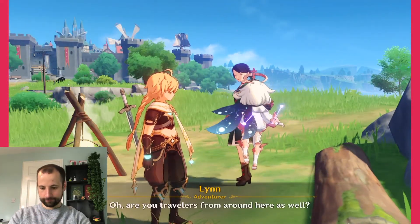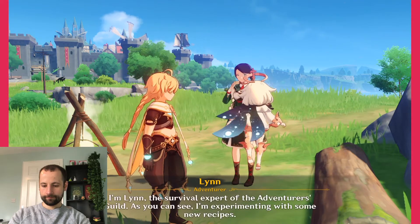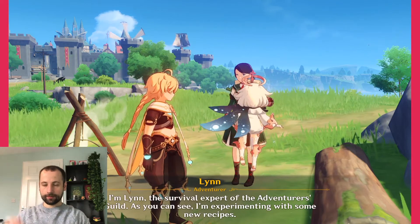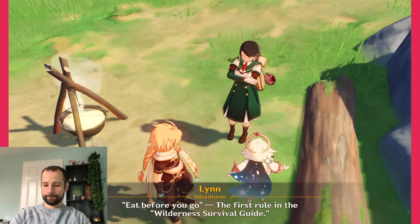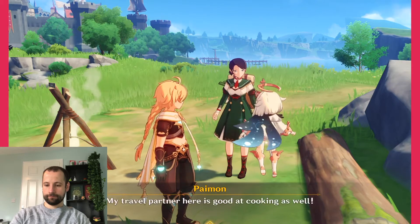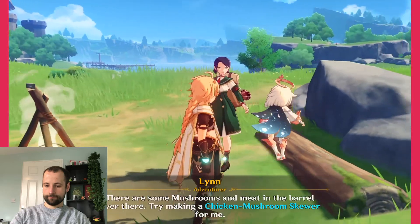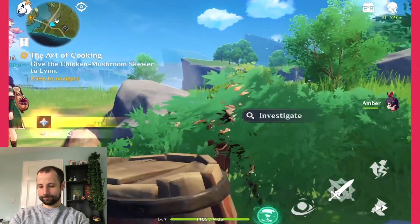What should I cook next? Oh! Are you travelers from around here? No, we just happen to be passing by. Welcome travelers, I'm Lynn, the survival expert of the Adventurers Guild. As you can see, I'm experimenting with some new recipes. I've got a feeling I need to put my earphones in so the mic doesn't pick it up. Eat before you go — the first rule in the wilderness survival guide. Paimon just loves picnics. My travel partner here is good at cooking as well. Let's see what you can do — you won't get a lot of chances like this to learn from a survival expert. There are some mushrooms and meat in the barrel over there; try making a chicken mushroom skewer for me. So let's go and open this barrel and make what she says.